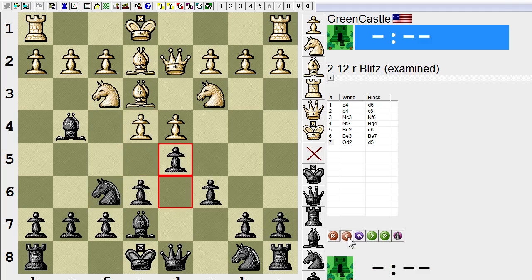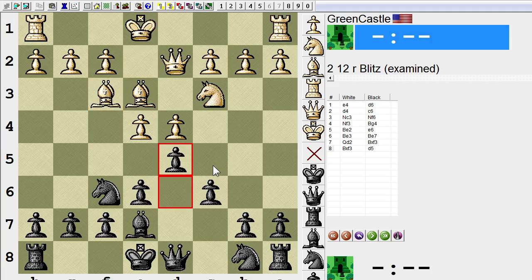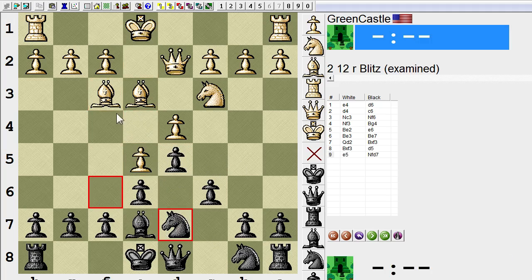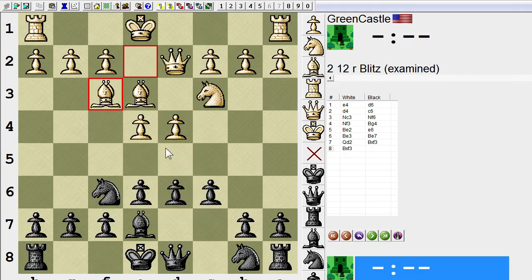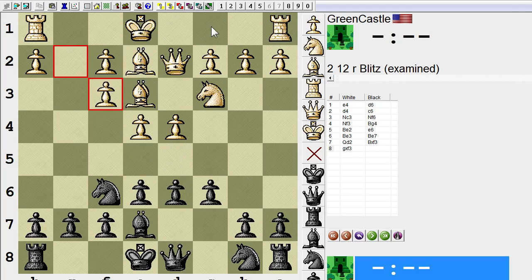I could have just taken here, with the idea of Bishop f3 with d5. This type of French, where this Bishop is not on such a good diagonal — but I was concerned about g-takes, where White is castling to the queenside, and then this rook becomes a developed piece. This type of position, even though these pawns are fractured, it's difficult for Black to take advantage of, and Black has a very slow position here.